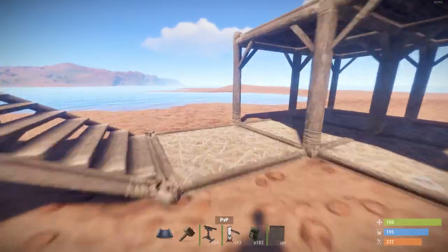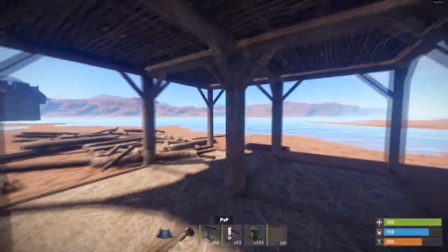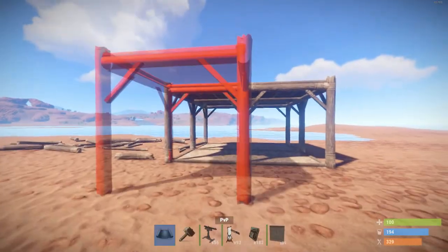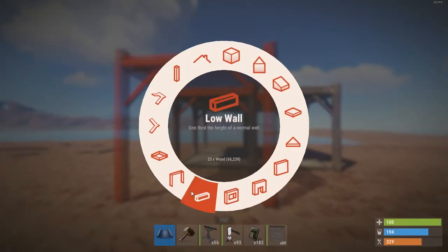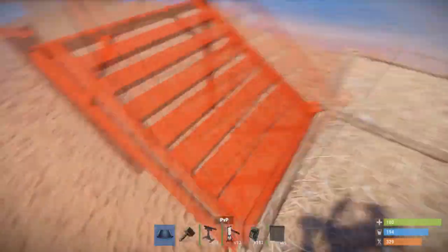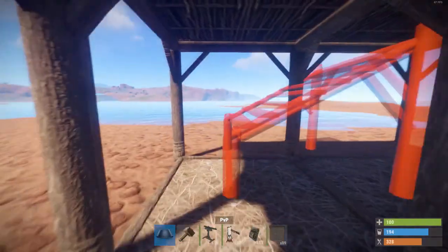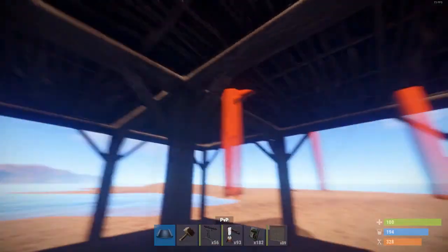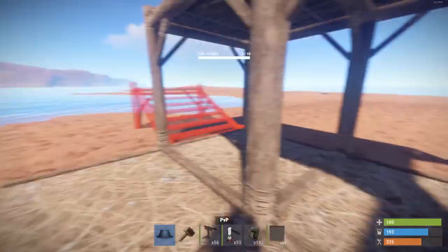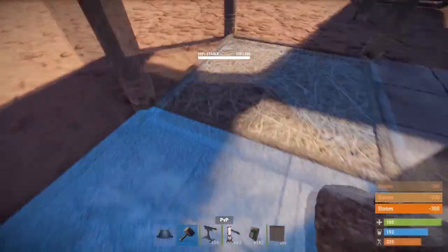Build yourself a two-by-one out of that. Then you need to put some foundation steps up, and you need to decide which one isn't going to be a foundation because one of them is going to be accessed from below. I've actually taken two out — you'll see why in a minute. Get upgrading all that, simple.